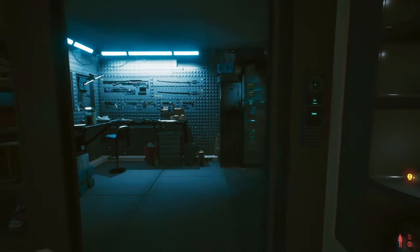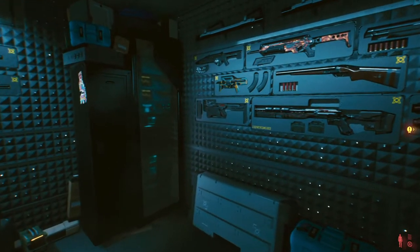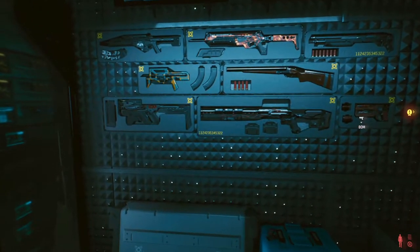Greetings and salutations, Goatboy here. Today we're going to look at how to fill your apartment armory right here. First up, right hand wall — all crafted weapons.